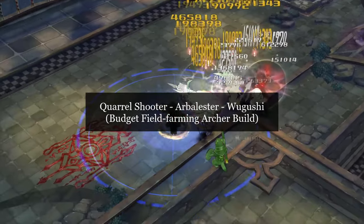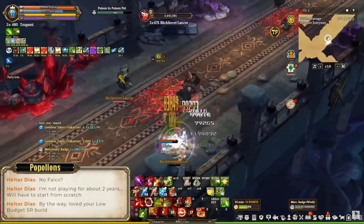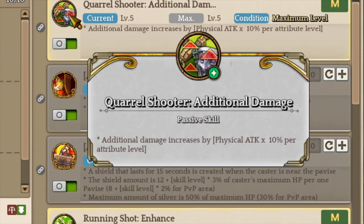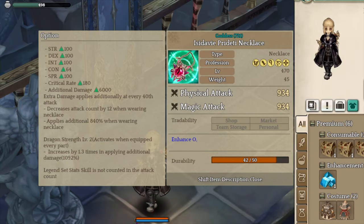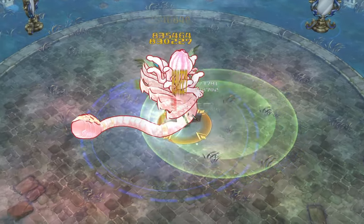For today's video, I'm going to talk about Core Shooter, Upper Lester, and Wugushi builds. I covered this build during one of my streams, and this build heavily focuses on utilizing the additional damage attribute from the Core Shooter class with the Pedeti accessory, which is pretty good because the additional damage status can actually melt through and bypass both monster and boss's defense.